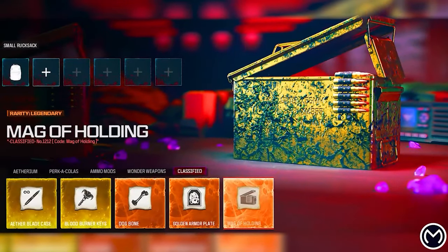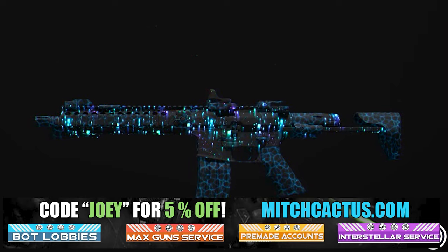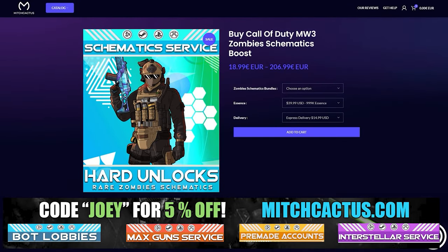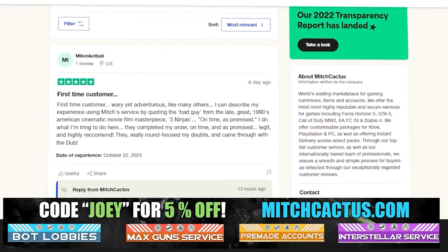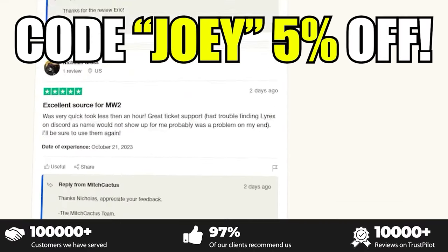My sponsor is Mitch Cactus — he offers a range of services for Modern Warfare 3, including camos for both Modern Warfare 3 and Modern Warfare 2. He's also got pre-made accounts for Modern Warfare 3, zombie schematics boost, the nuke skin boost, and over 10,000 customer reviews you can check out yourself. Go ahead and use code Joey for 5% off — links in the description.